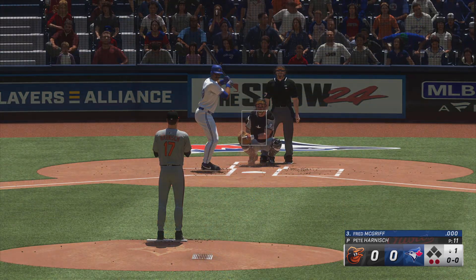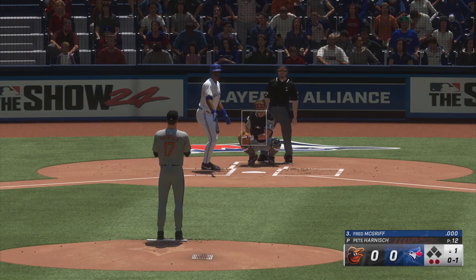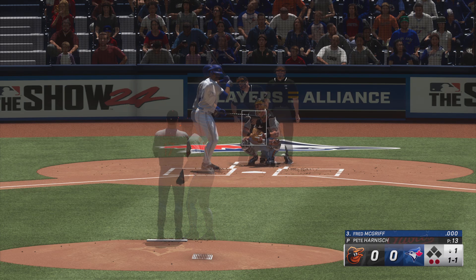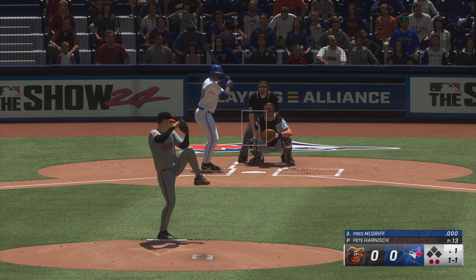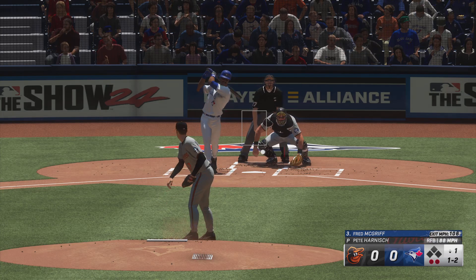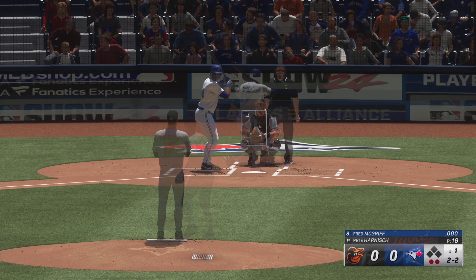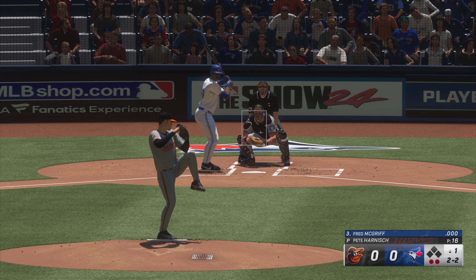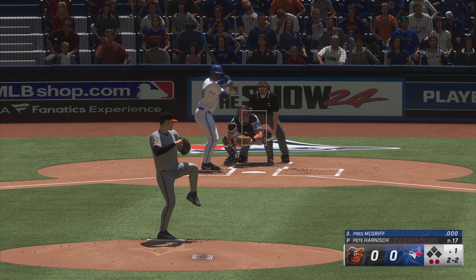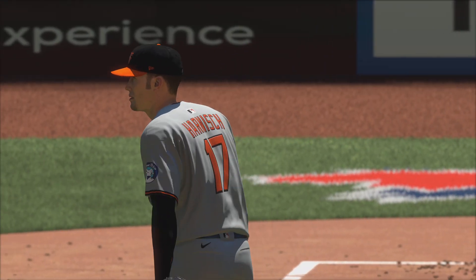Two out, bases empty — now the first baseman, number 29. First offering fouled off, two out, bases empty. Next pitch is outside. Two down, nobody on — would chase that time. Two down. Ripped on the ground to second, the throw to first, and the Blue Jays go down one-two-three.